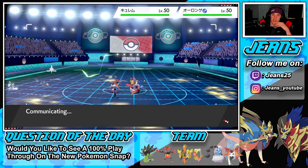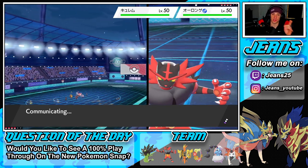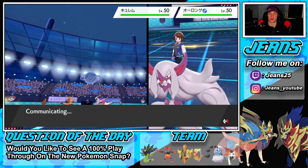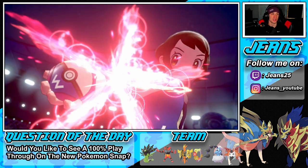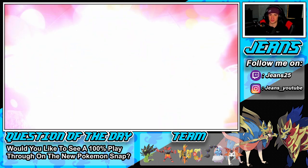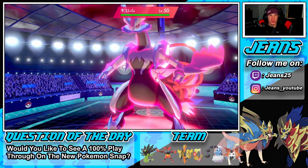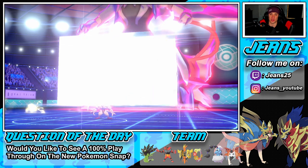I could come out with Volcarona but I think we save it and get Thundurus to Dynamax first since we have Electric Surge rolling. I wish we had Light Clay on Tapu Koko — that's the one item I would switch. He is going to use Icicle Spear on Kyurem White, so I think it's definitely special. I think he was rocking blizzard — yeah, definitely special.